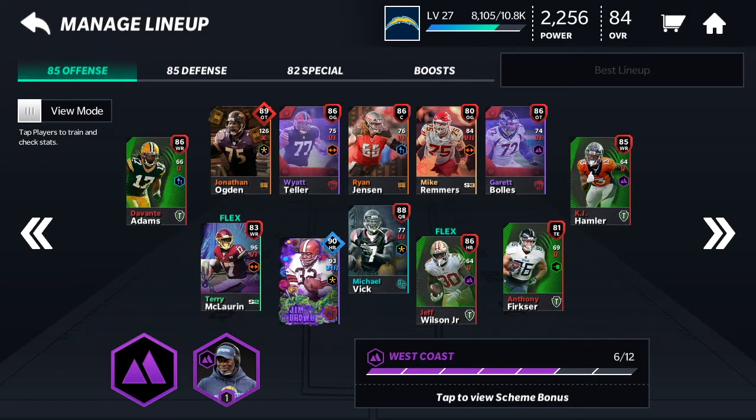If you guys want to take advantage of those Team of the Week players, the quickest way to get elites is literally just do the Team of the Week. You get a bunch of 70-rated players, open a pack, and you're guaranteed an 80 plus. That's how I got Davante Adams, Wilson, and Anthony - I can't say his last name - and KJ right there.